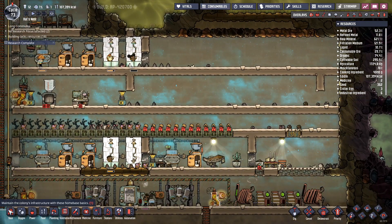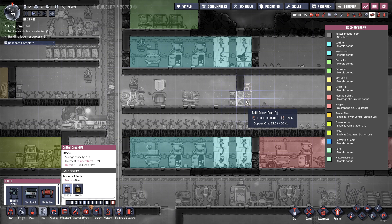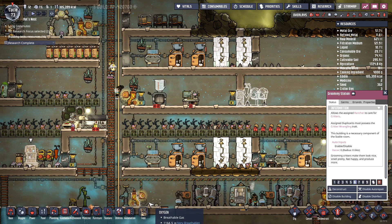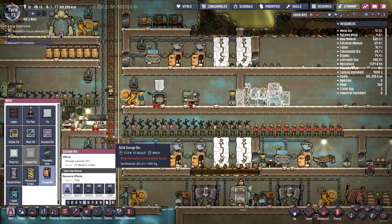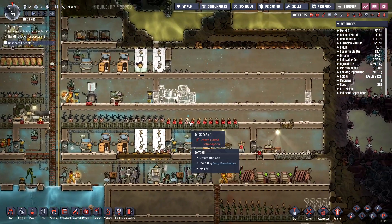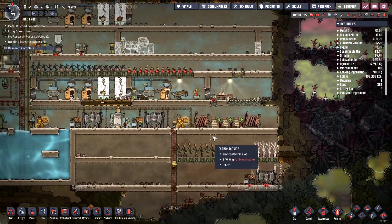We got this all set — I'm gonna put in a couple of doors. This is for our farm, so we need a critter drop-off, two critter feeders there and there, a grooming station there, and a storage bin. I think I'm just gonna copy the settings once they get all set up, then we'll be in good shape. Alright, we have another ranch going! Come on, fellas — get that thing going.